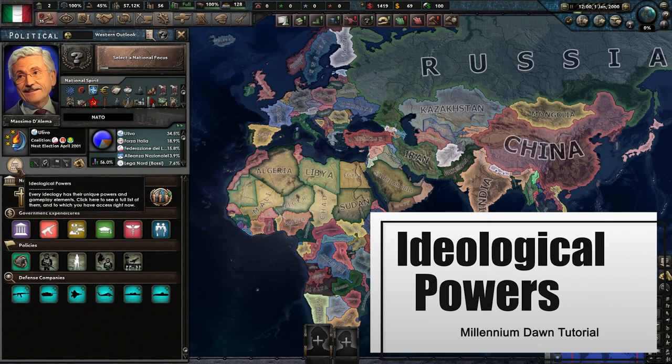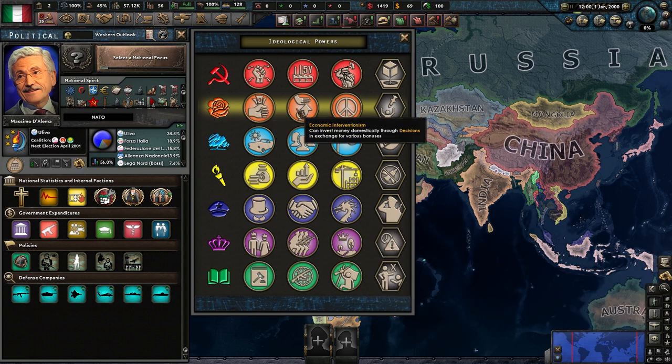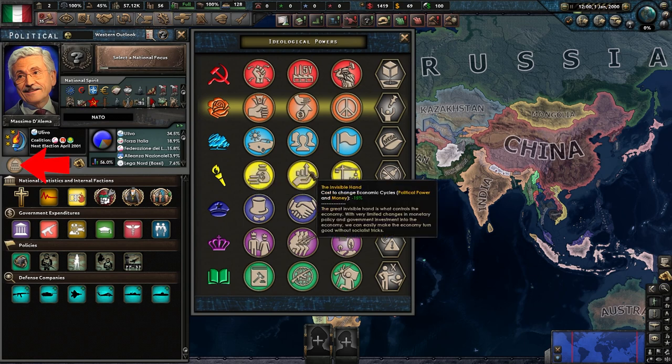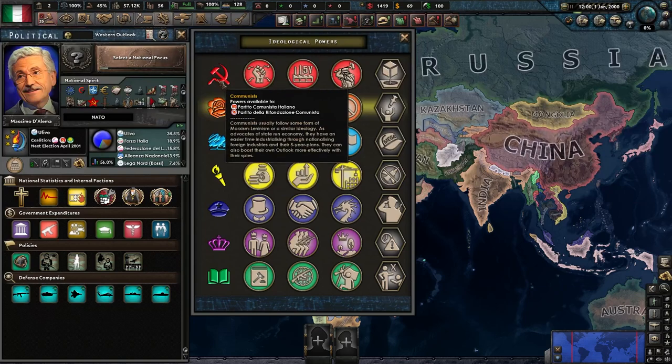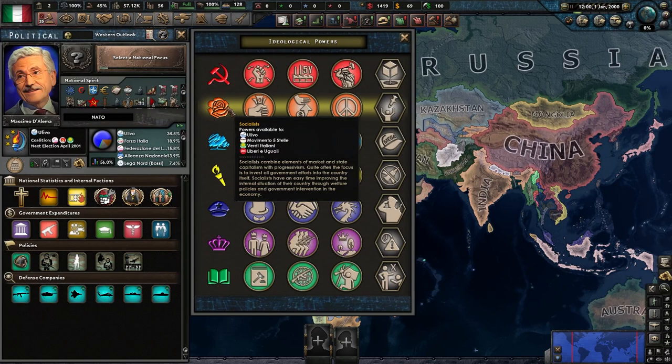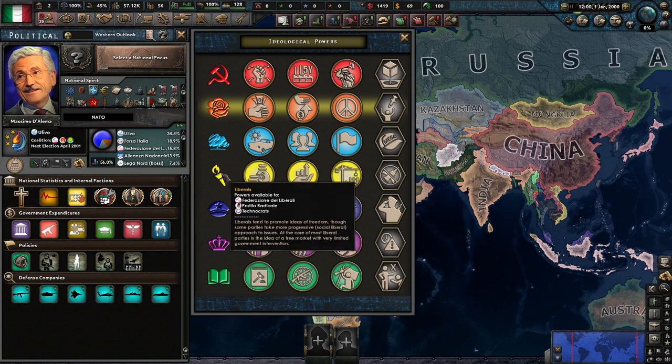A new feature added for political ideology in the mod is ideological powers, where your ideology itself allows for specific advantages and a disadvantage. To see them, click on this button and look at what they have as outlined below. The middle three show the advantages, and the far right shows your negative. All of your country's parties are attached to the far left icon if you want to see which ones will get which bonuses.